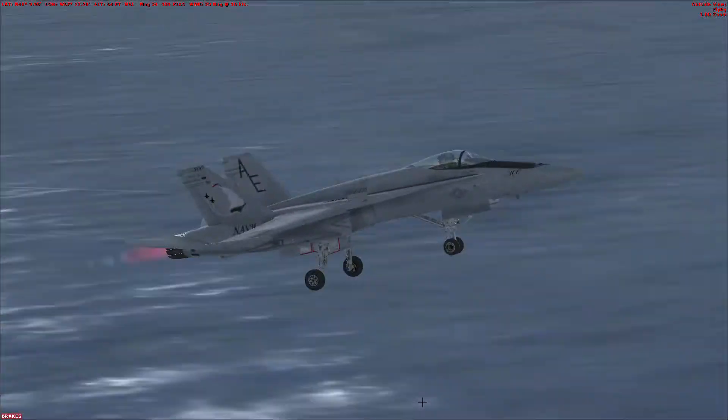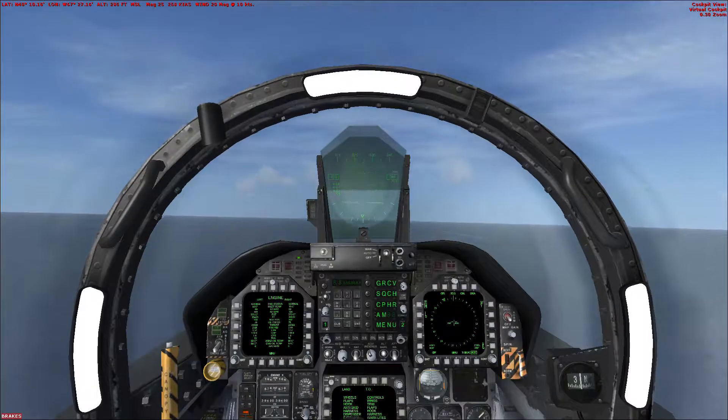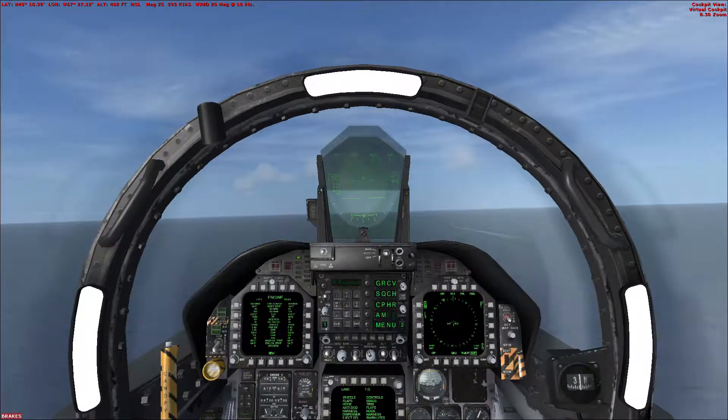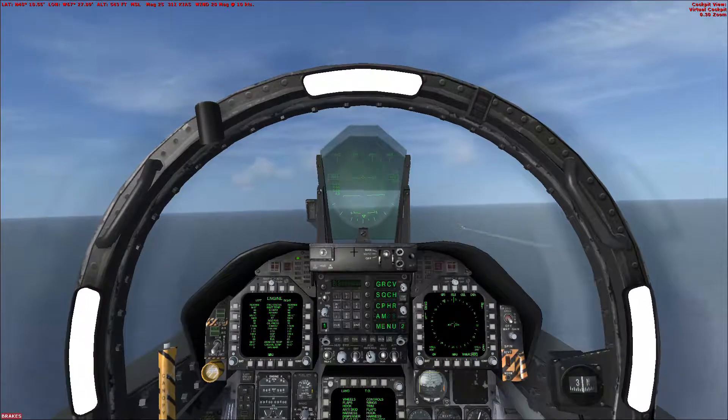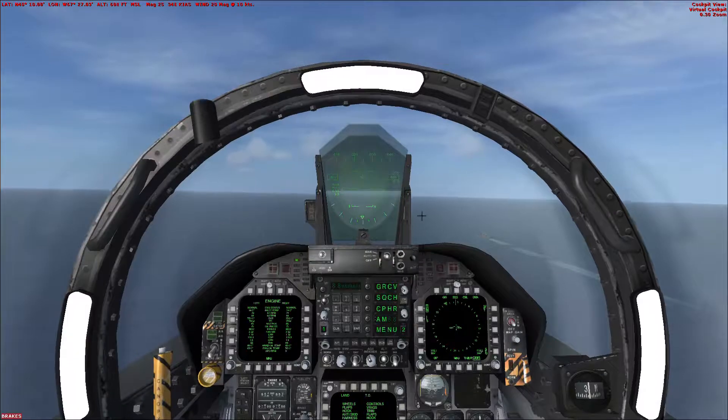Pull back on the stick and climb away from the carrier. Climb to 2,000 feet. Don't exceed 200 knots. Raise the flaps. Turn left to a heading of 2-0-0 and enter a downwind leg parallel to the carrier.